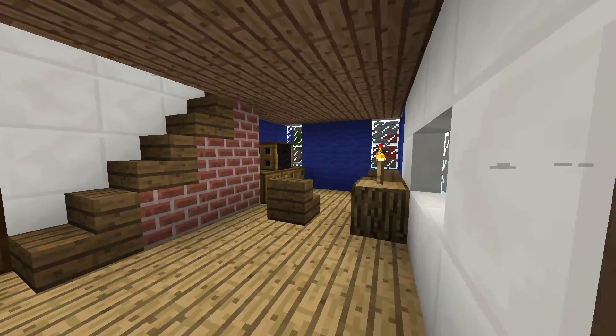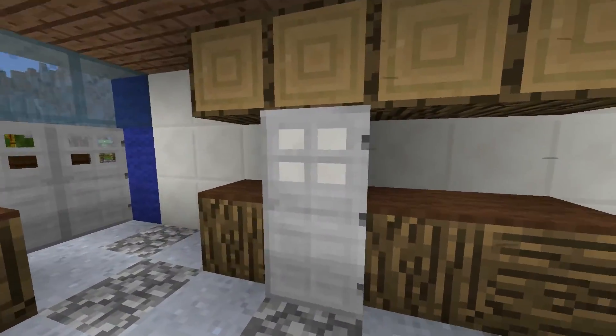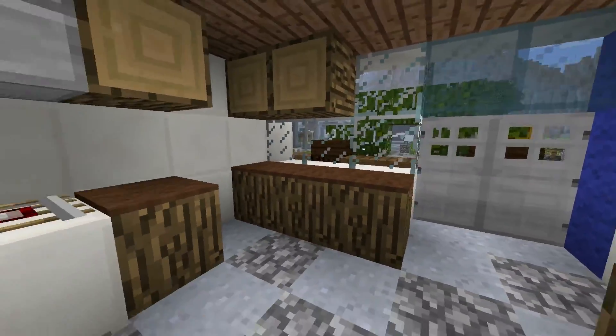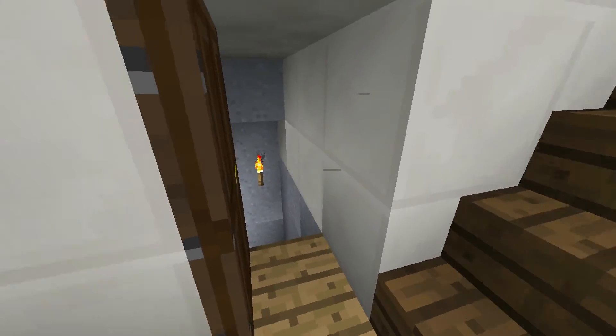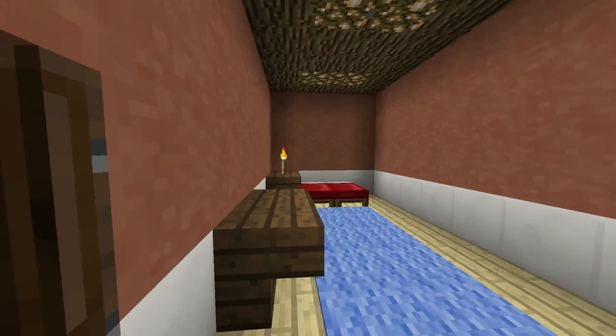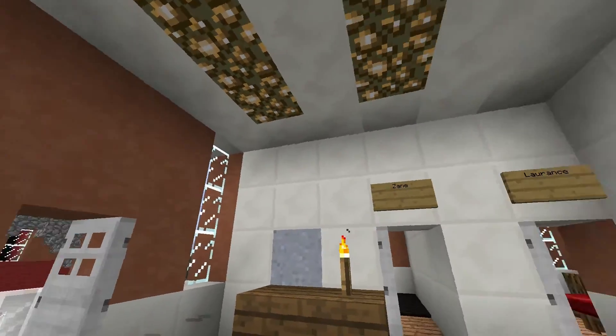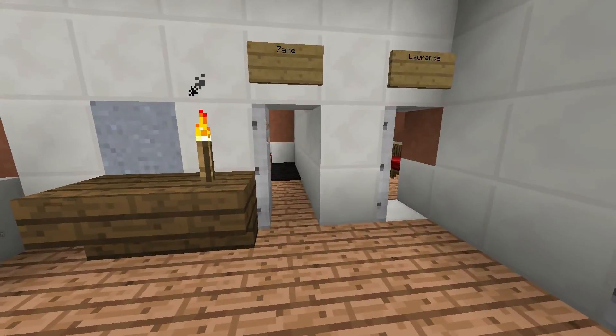So over here we have the TV, fridge — there's not much in the fridge — and the stove. Down there is the basement, we'll get there in a minute. Up here we have Garth's room, and then we have the bathtub area and bathroom.